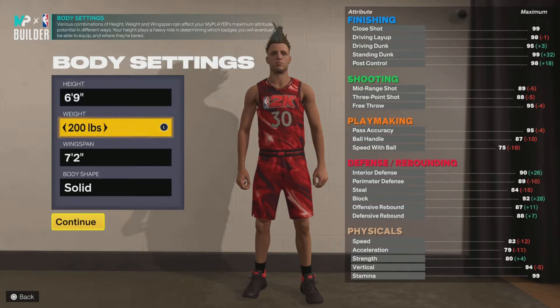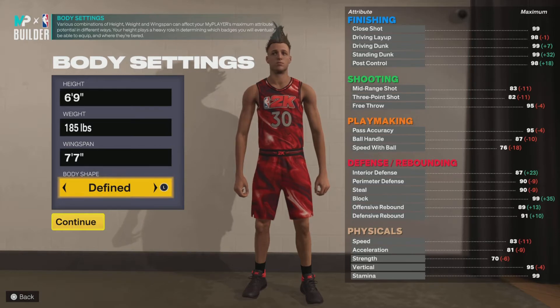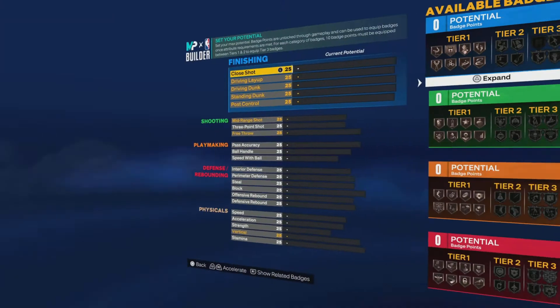Height: 6'9". Weight all the way down, wingspan all the way up. Body shape: defined, because it makes your wingspan a little longer.